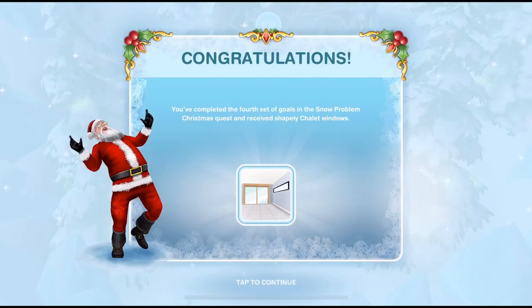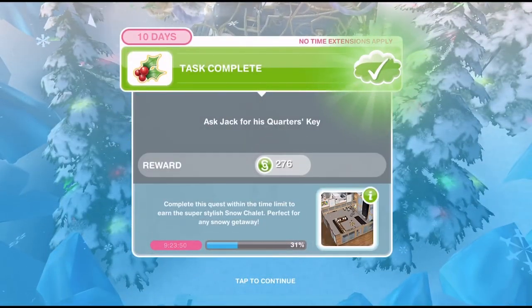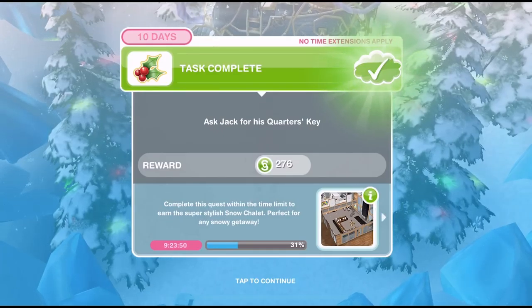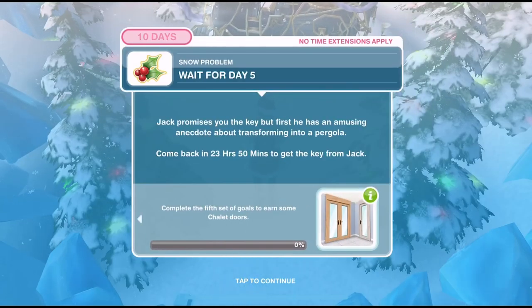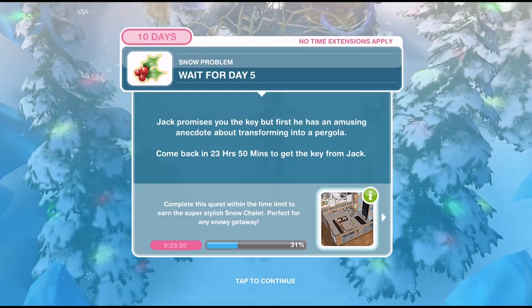And there we go, that is the end of day four. Congratulations — you've completed the fourth set of goals in the Snow Problem Christmas Quest and received Shapely Chalet Windows. Depending on how quickly you've completed these last four days, you may have to wait for day five or you may be able to continue straight onto it. Jack promises you the key but first he has an amusing anecdote about transforming into a pergola.